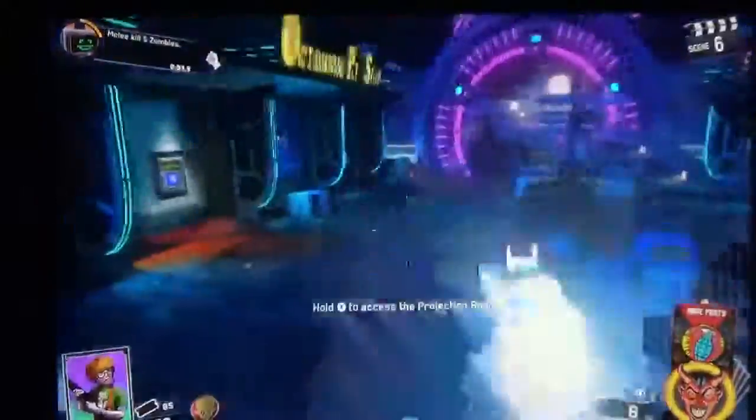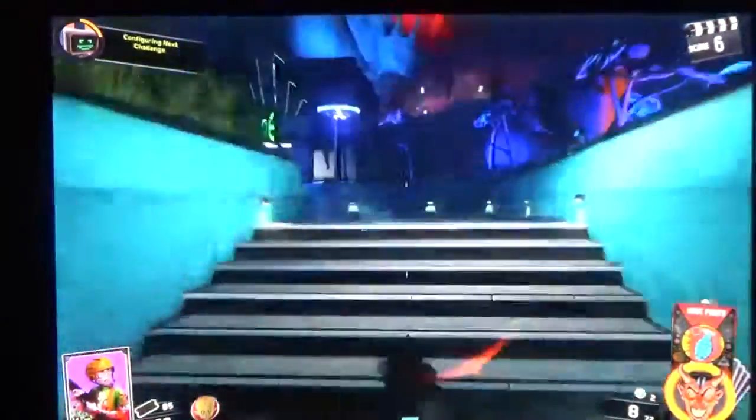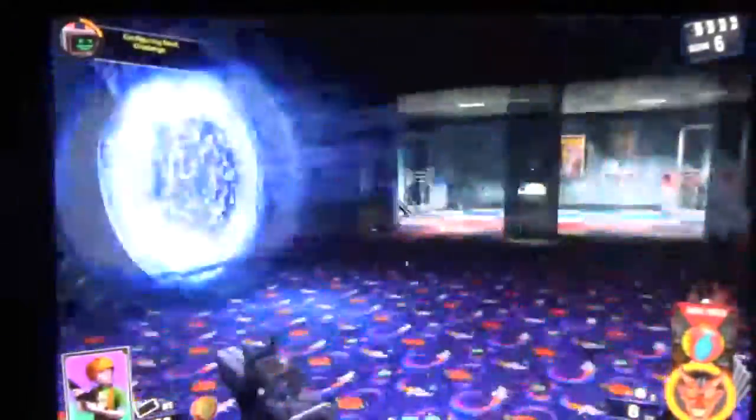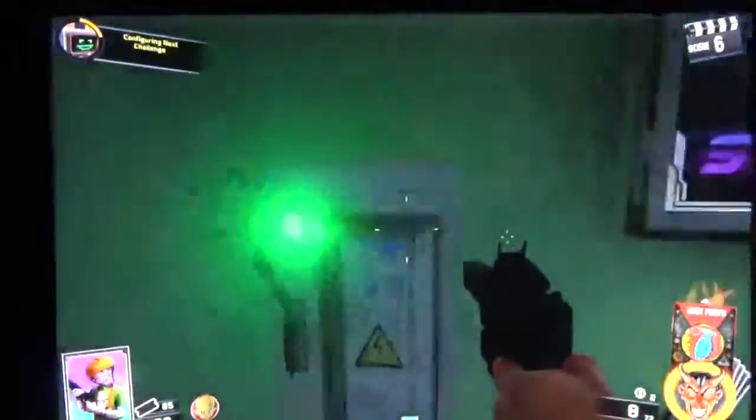Right after you spawn back out here, you can spawn down here. Go to the exact same spot and open this door. Instead of making a left, make a right, go up these two stairs. There's a door here for 1250 that you want to open. Once you open that, there's going to be another power switch — right where that gun is, just turn right and boom, same thing as before.